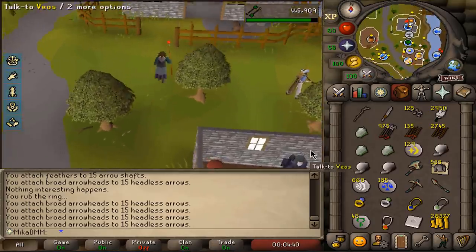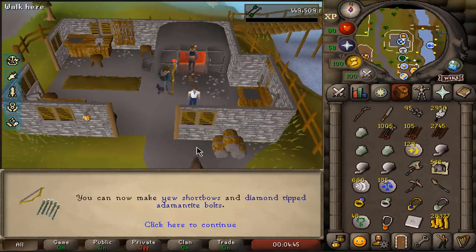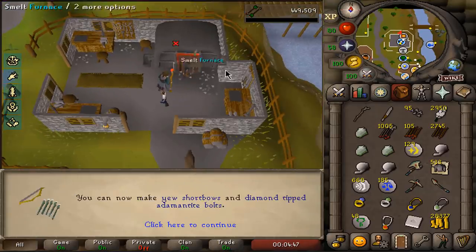When I'm running around, I like to train either fletching or high alch my plate bodies. And here we go — 65 fletching. We can now make yew shortbow. That will be a task.